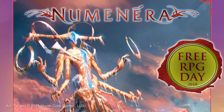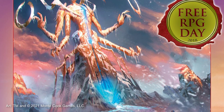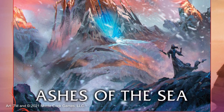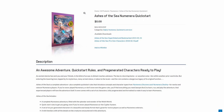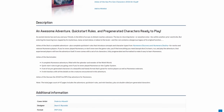Released in 2018, Ashes of the Sea is a free Numenera adventure from MCG. The PDF contains the titular adventure, a concise explanation of the rules, as well as a primer on understanding how characters are constructed. Players and GMs should grab both the adventure and the list of pre-generated characters from MCG's website. Links are in the description below.